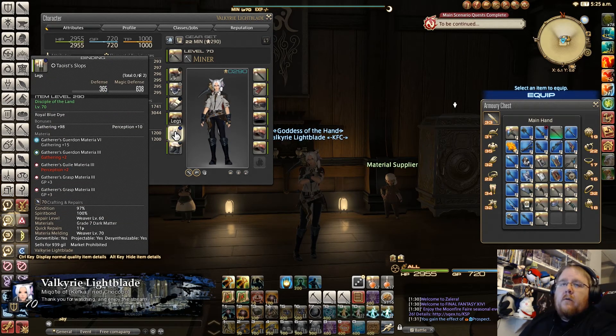For the pants, in the guaranteed slot put in a grade six gathering materia, then finish off the gathering cap — you could use a grade two if you have one, but I only had grade threes, fours, and fives on my retainer. Then add perception and finish it off with GP materia.